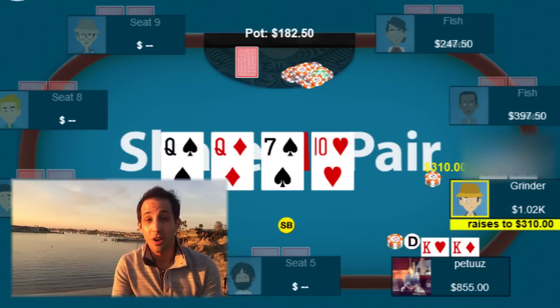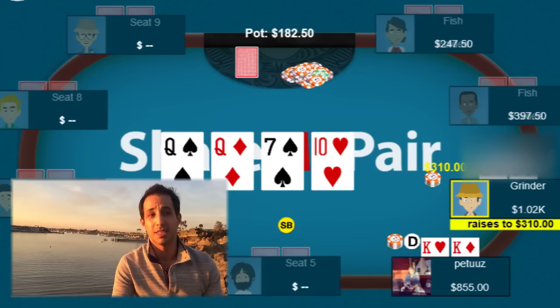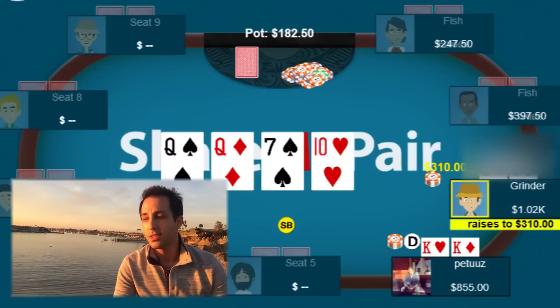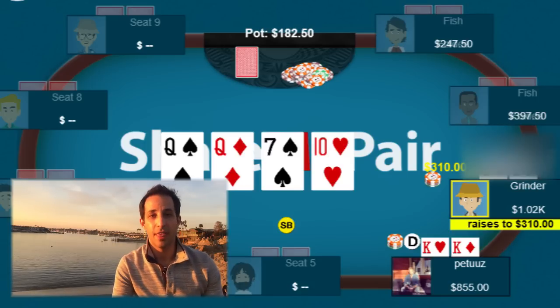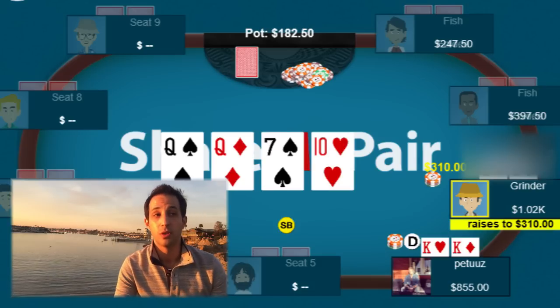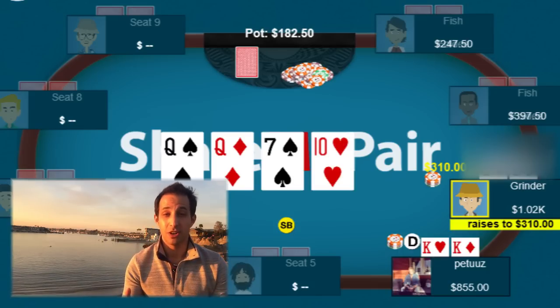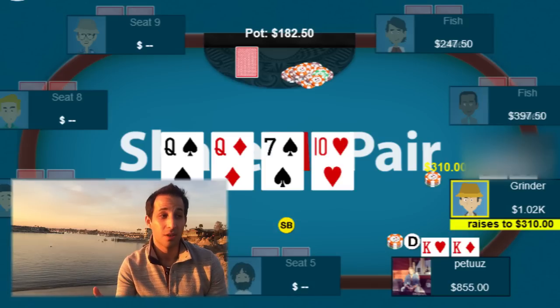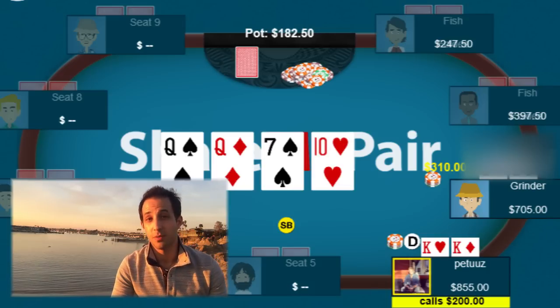Your opponent has enough strong hands that you can fold without worrying too much. You're going to have a queen some of the time, or tens or sevens some of the time as well. I think you can fold this hand even though it kind of sucks. But maybe you could call the turn and re-evaluate on the river — I would definitely consider calling the turn, and if I did, I'd fold to blank rivers or pretty much any river bet from my opponent.